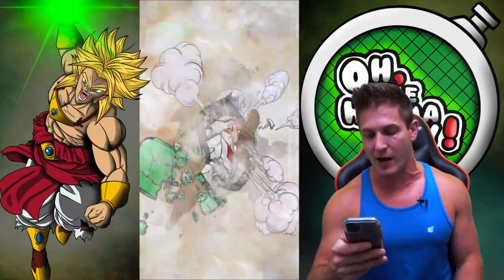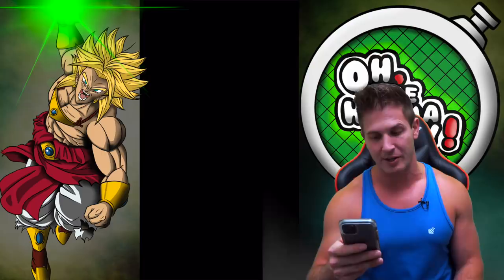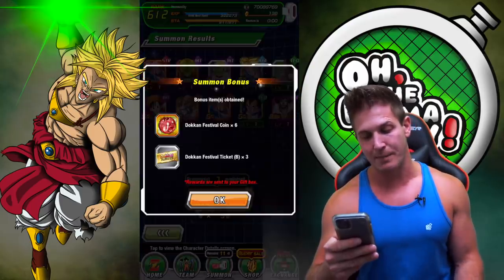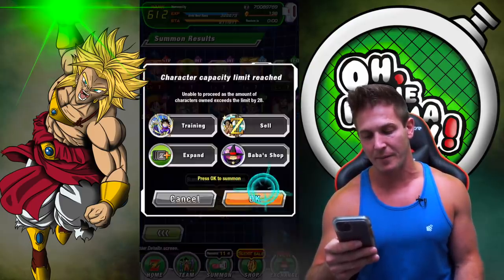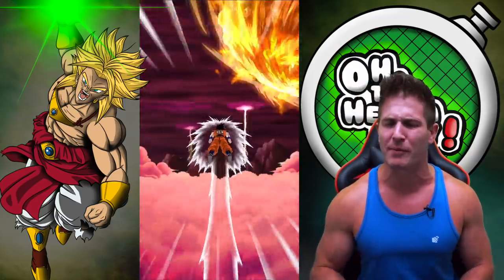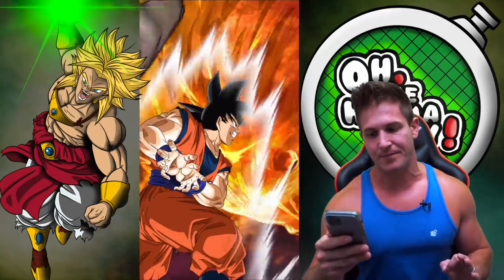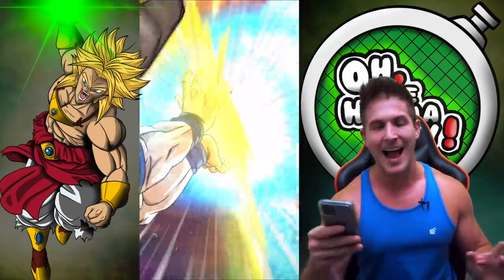And Vegeta needs to show up. Is it a Hercule? I mean, he's like a B support unit. I just was not expecting to see a Hercule show up right now. Come on, give me at least one of the new units. How many LRs did I pull on that last banner? I pulled like six.